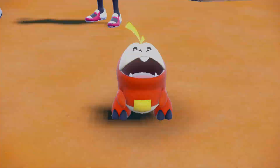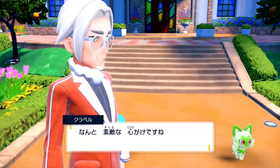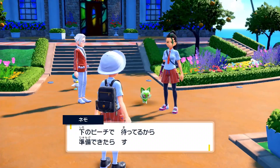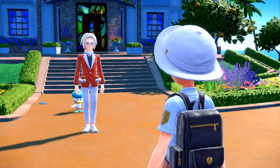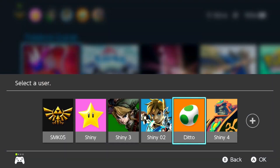For this example, I wanted a female Fuecoco, but I did it on my Japanese profile — that's why the video game is in Japanese — because I wanted to do Masuda method with Pokemon breeding later on in my playthrough. It took about an hour to get my Fuecoco as a female on this playthrough.